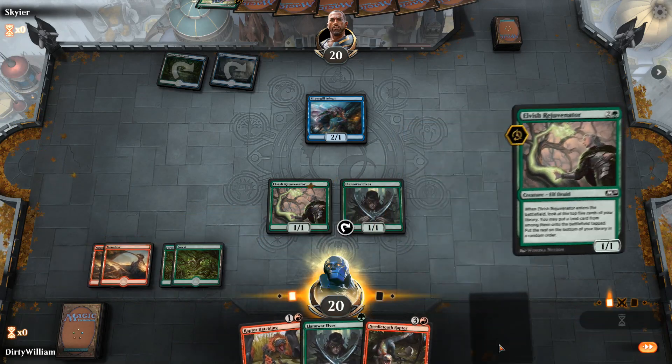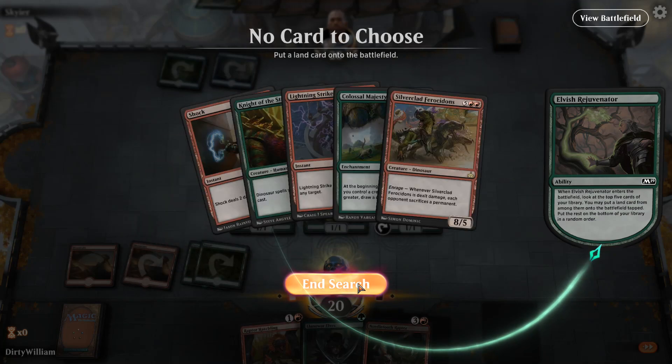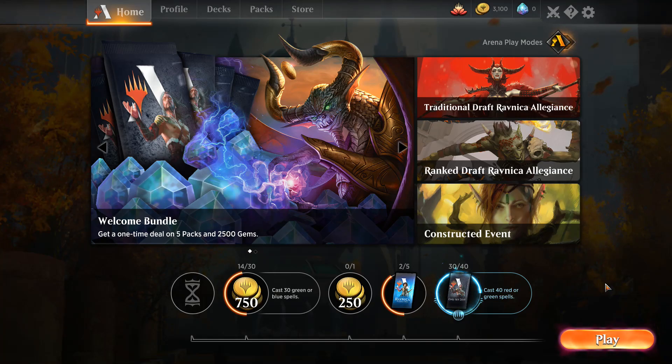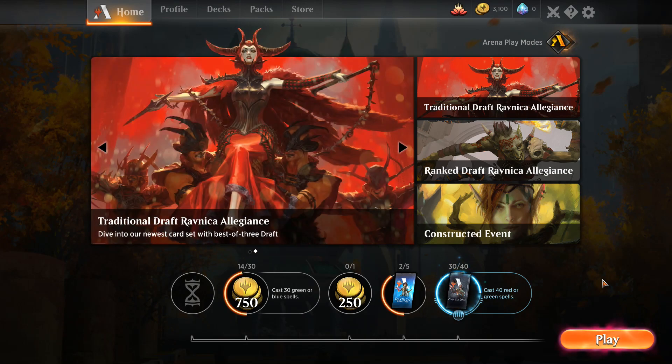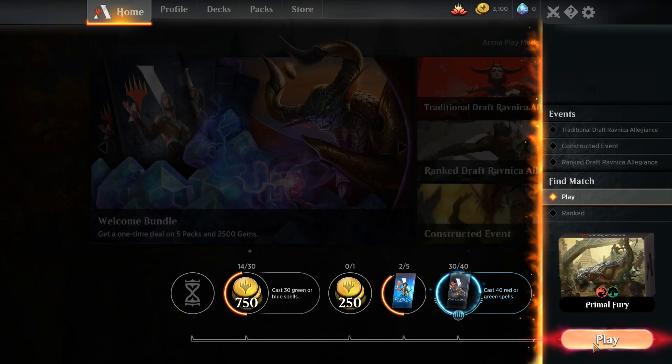We'll play the Rejuvenator just to get some more mana on the table — see if we can find anything decent. Did not find one. Fudge butter. Hello and welcome, Dirty William here, back with another episode of Magic the Gathering Arena. Last time I got my ass handed to me against a white-black Orzhov deck — lots of fliers, lots of angels, lots of lifelink, him with like 10 creatures attacking me for 85 damage. I'm going to go ahead and play it again though, because I'd like to have 10 more red or green spells and I get a pack of cards.